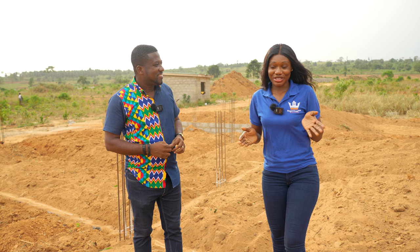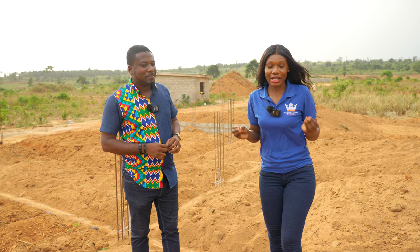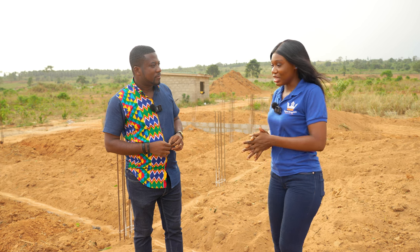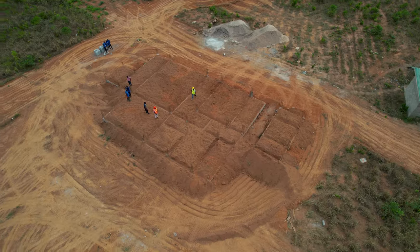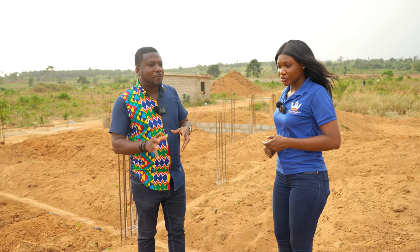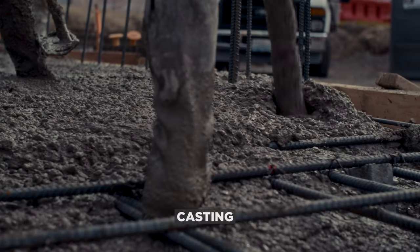It's always best to have people that know what they're about and know what is best for your building, so that in the future you don't have to pay for it or suffer for it. So from here, from the compaction, we're now going to be having the DPM, do our plumbing works, have our ground beams, and then we'll prepare for casting.